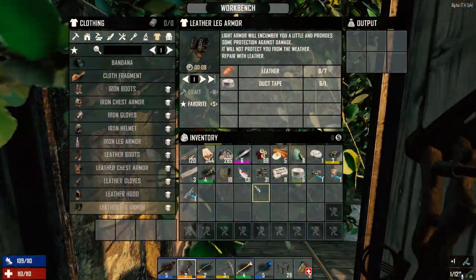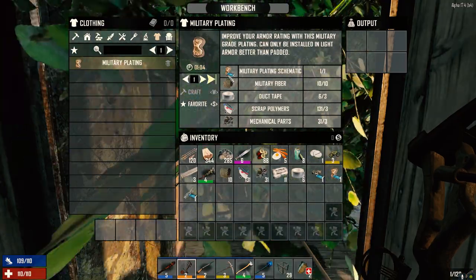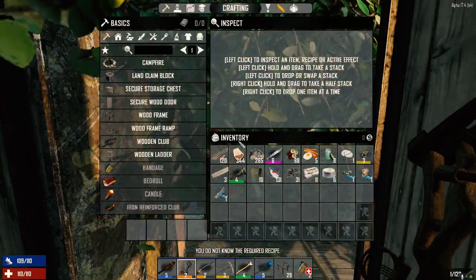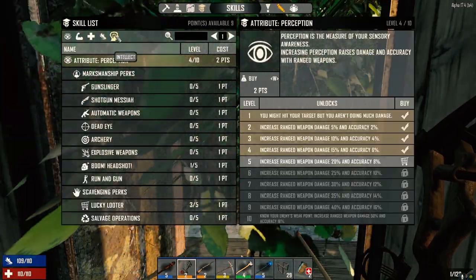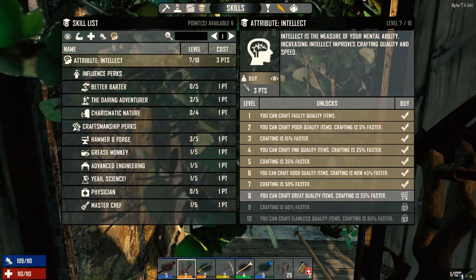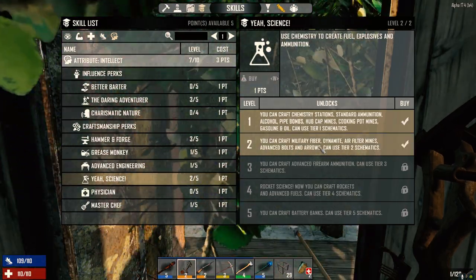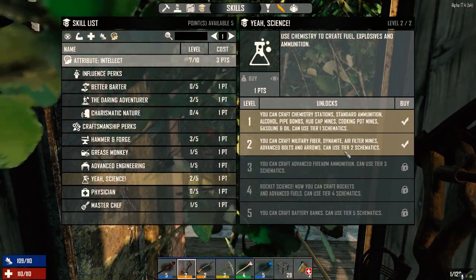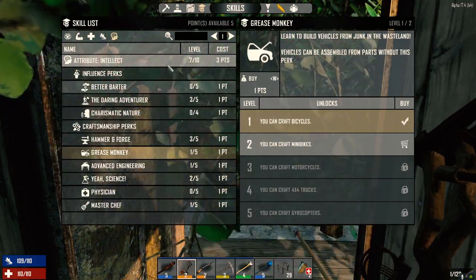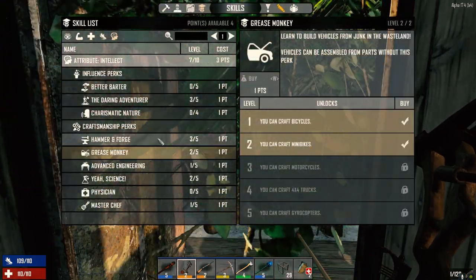Let's do military plating first. I'm not skilled enough — we need to spend skill points. We do have nine available. Let's buy that to use tier two schematics. We can craft military fiber now, dynamite — nice — air filter mines. Grease monkey — we can get mini bikes. We're level 48 and need Intellect 7 at level 50. We're pretty close to getting a motorbike, so let's put a point into mini bikes now.